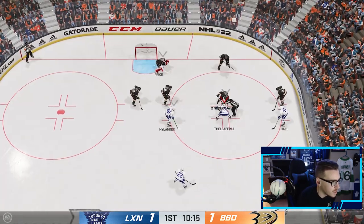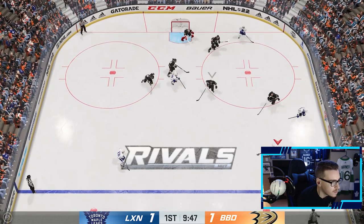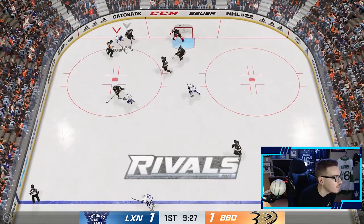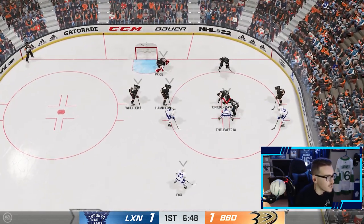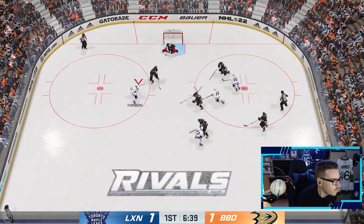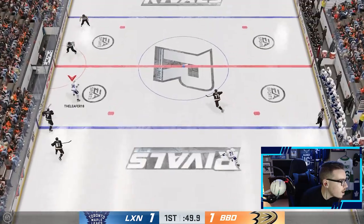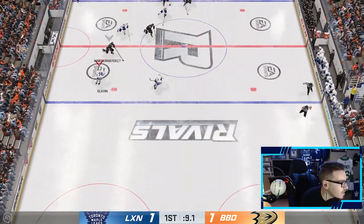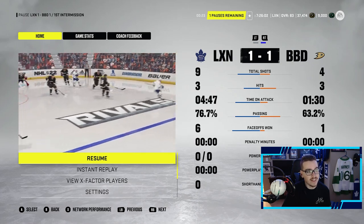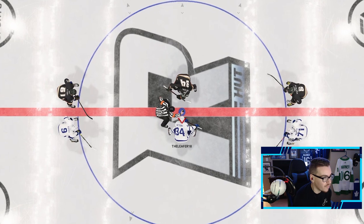We've got the Matthews line out — he's ready to go after a very short first shift. Oh my god, that was his X-Factor — he even heard it! He almost sniped it there on Price. Going across to Nylander. Over to Tyson Barry, what a deflection — what a save from Price. He's killing him in the draws, all he's doing is tying up. Over to Forsberg, nice try. Oh Austin — we read that perfectly! I wanted that X-Factor with the toe drag and the shot and all, we couldn't get it there. After one, it's 1-1 somehow.